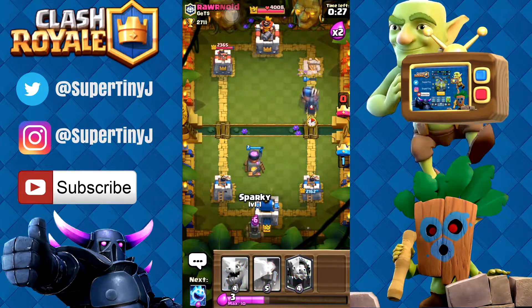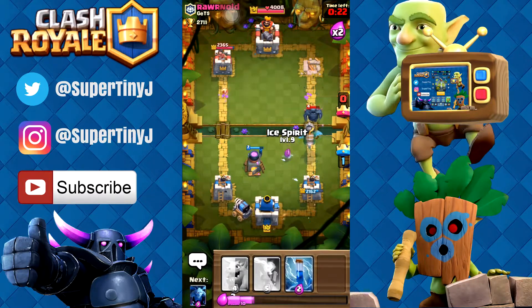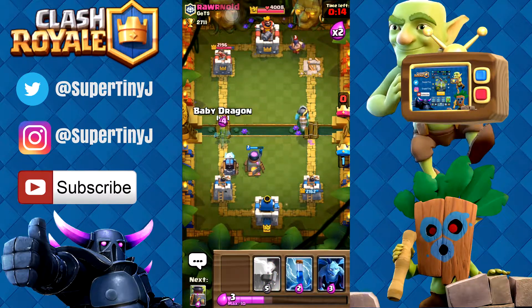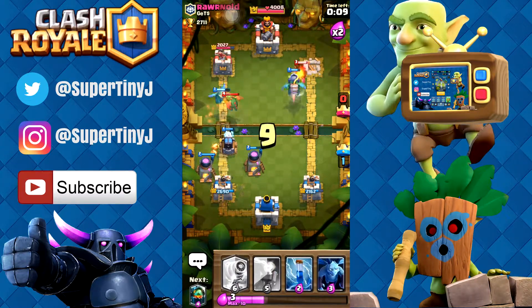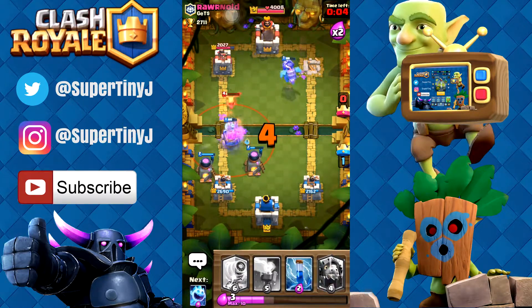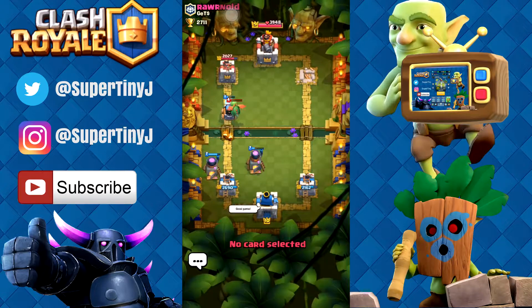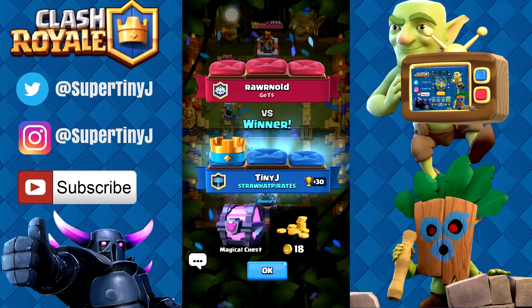Look at our sparky go — sparky does crazy work. So we're just gonna put this down right here, doing an immense job. Let's put on our little ice spirit — I never knew how good the ice spirit was, so definitely try it out. We're gonna put another furnace, why not double furnace. Help down our sparky, let's get down some minions right here and wow, we are just doing work. Good game! Our creatures only deck is actually working and we got a magical chest — wow, magical chest!